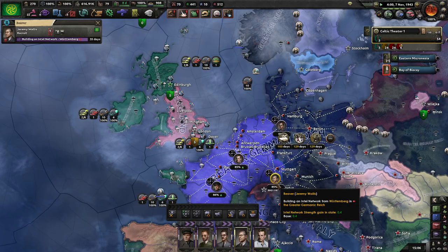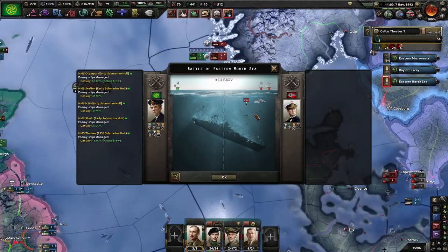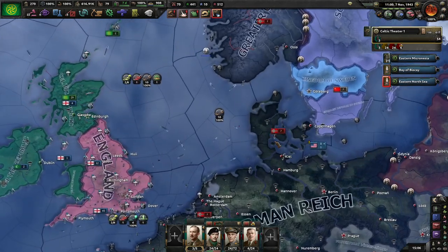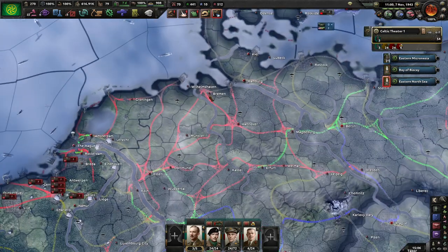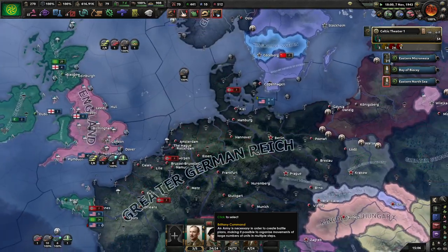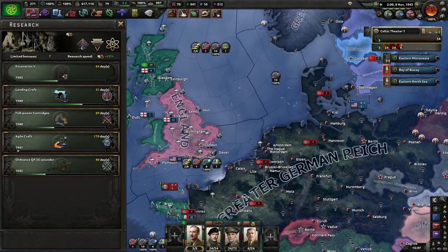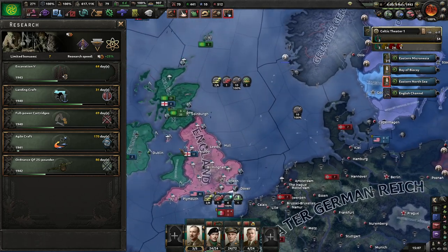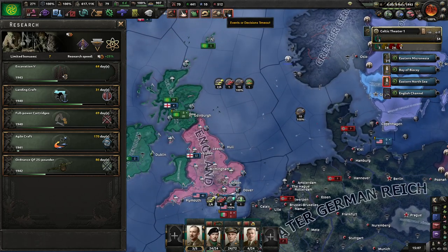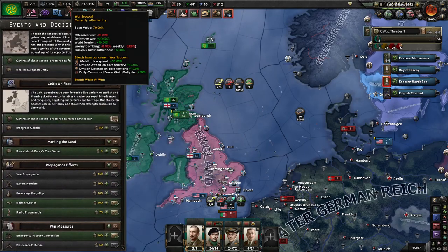I'm just going to ignore Italy for now and instead focus on possibly Denmark or Wilhelmshaven - something that would give it audacious. Our first naval invasion worked out well - we did outnumber them by quite a lot.